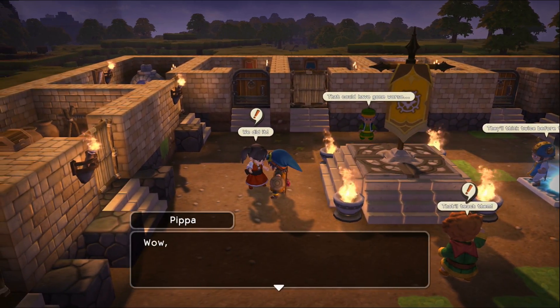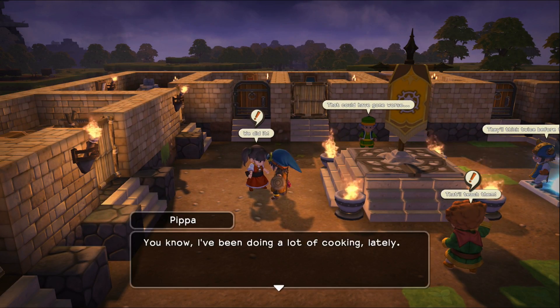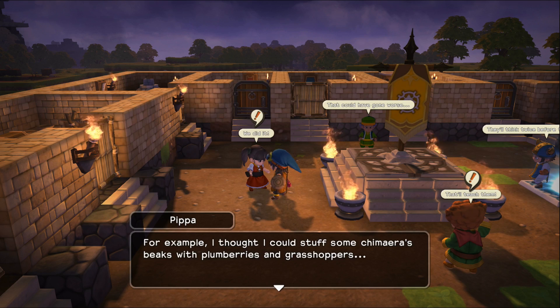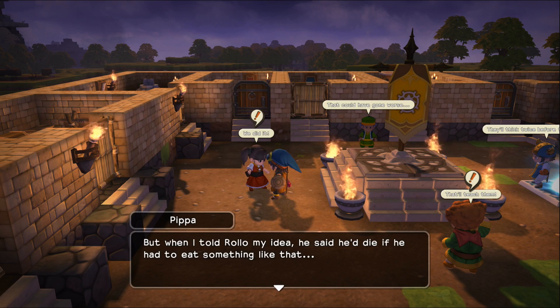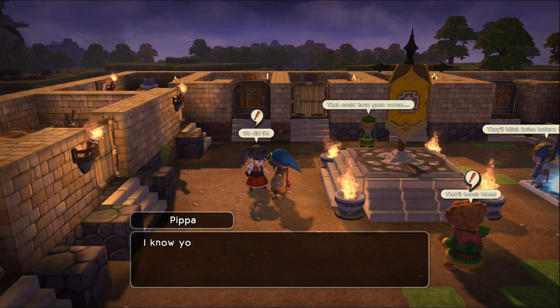Alright, we did it! Wow, Zul'jin, you got that new teleportal and now we can go to a new island. You know, we've been doing a lot of cooking lately. I'm itching to try some of the new recipes I've dreamed of. For example, I thought I could stuff some chimera's beaks with plum berries and grasshoppers and then ball them up into a mixture of earth and blue goo. But when I told Rollo my idea, he said he'd die if he had to eat something like that.